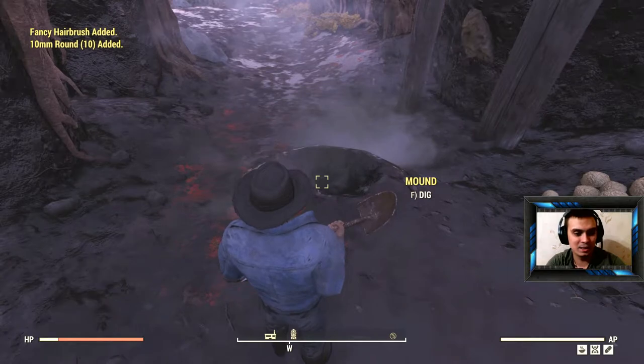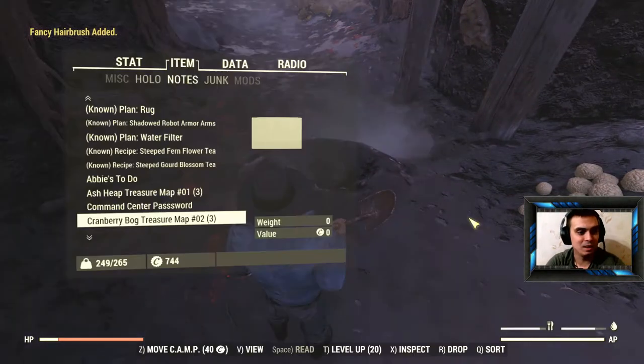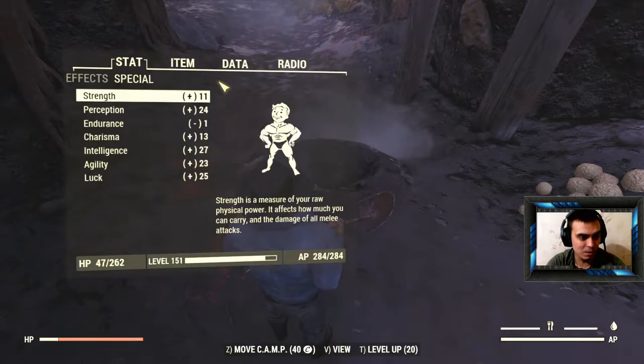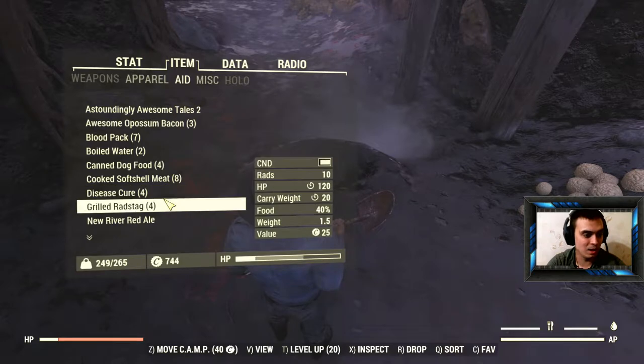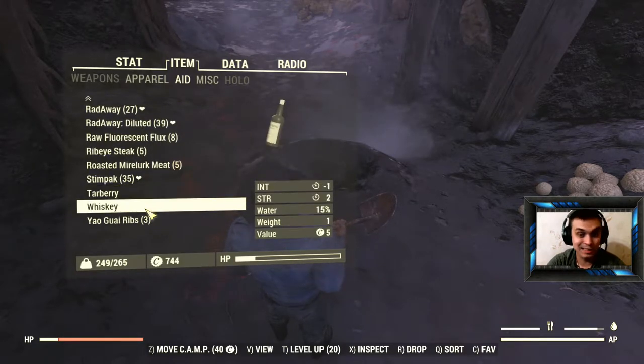Actually I can dig it out as many times right now, let's go. My stats by the way — luck is 25, which is good, but we can make it better. Let me find my aid and alcohol. Let's see if I can boost it — it's whiskey.